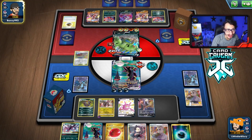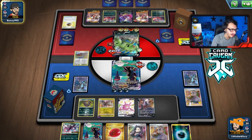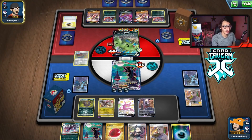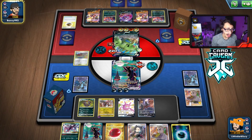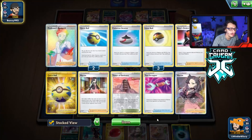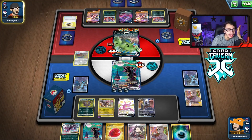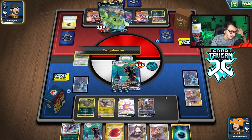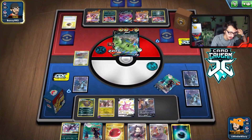If they put a Single Strike Urshifu VMAX into play, that would be honestly beautiful — then I can just Umbreon Gust KO it with Hydreigon. So I actually really want them to put Urshifu into play. Unfortunately, Dragon Counter won't KO it — they'd have Houndoom boosting it. It would survive with 10 HP. Never mind, don't do it. Kragelanche. What did we lose? Not much actually — didn't lose too many important cards. Good.